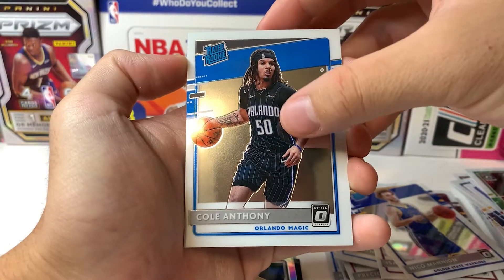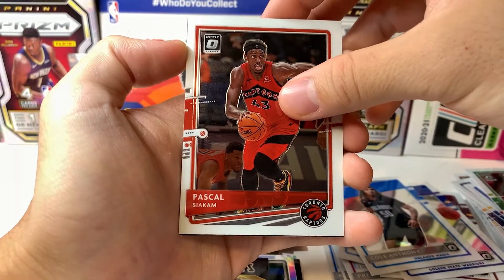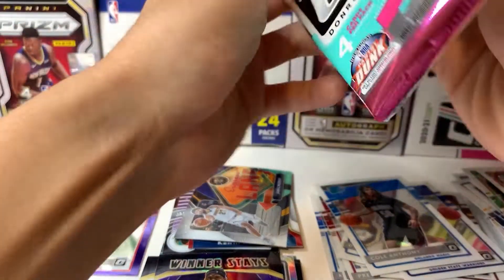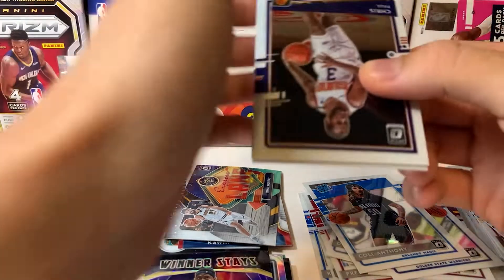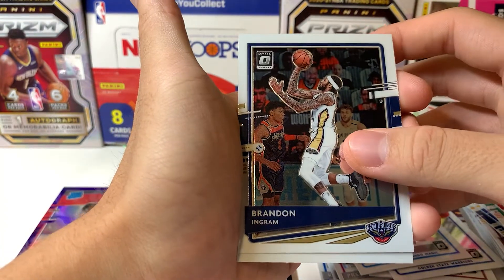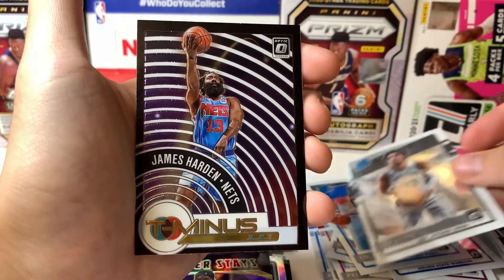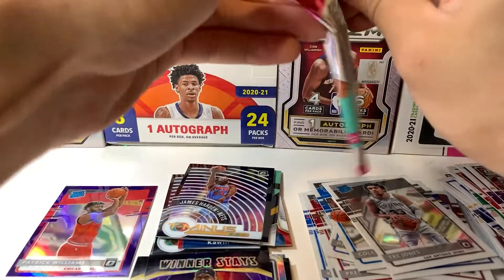A nice guy right here — Cole Anthony. I have him in my fantasy; I have a deep league going so I know how to pick up my guys. Got Pascal Siakam, and another Pascal Siakam purple — this time it's going to be the Winner's Stay insert, which is nice. Two packs to go and I'd say this is a solid rip. Can't complain when ripping Optic — such a nice product. Hopefully we can pull a LaMelo Ball or Chris Paul; we got a couple more boxes to open. Got Tre Jones, and our insert is a T-321 base James Harden.